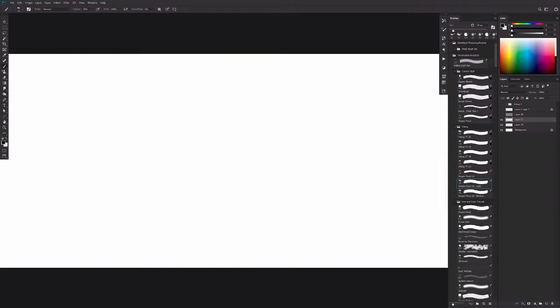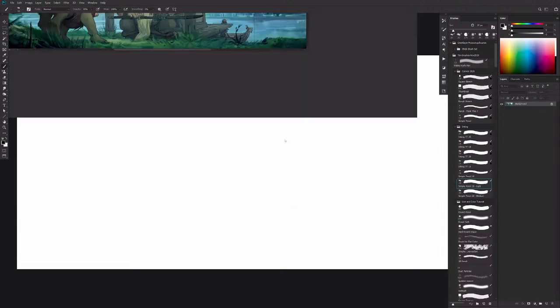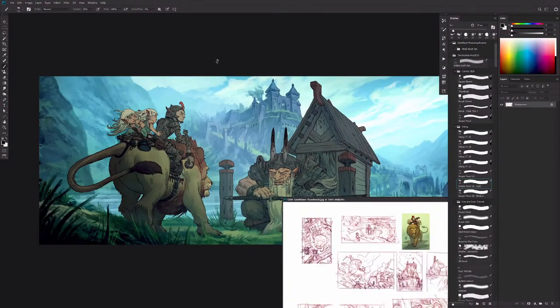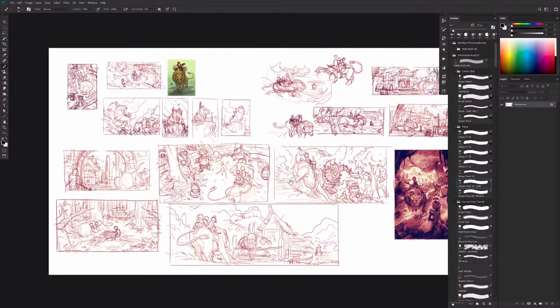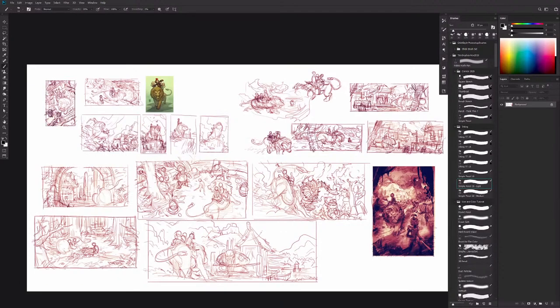Hey Lewis, how you doing? All right, so I have a plan. I'm going to do an illustration based on these characters — based off a set of thumbnails I did ages ago. I'm basically just going to pick one of these and then we'll go through the process and see how we go. There's a bunch of different thumbnails here.